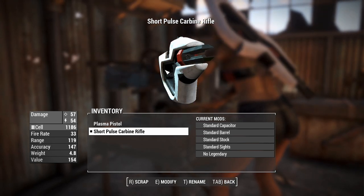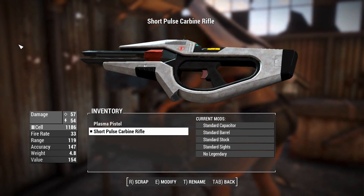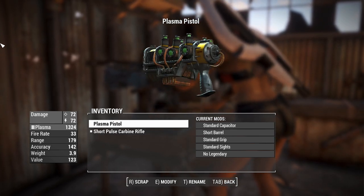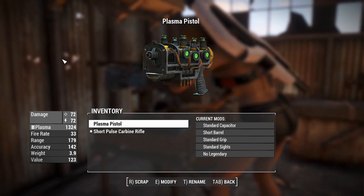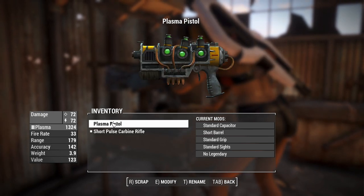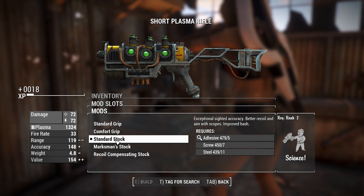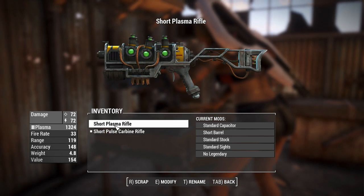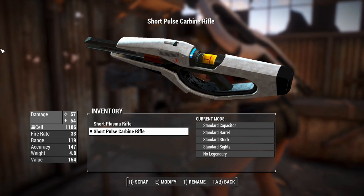It's kind of like your plasma gun of the Institute variety, and we're doing 57 and 54 ballistic and energy damage, respectively, on this. Giving this a quick comparison to a plasma pistol, the pre-war thing is more powerful. It's par for the course here, but we're not going to be getting amazing damage out of this thing. If I change that to a rifleman-based thing just so the range isn't going to be massive, they're basically the same now — so we're missing out on quite a lot of damage. But we are using the fusion cells, as you can see — they're loaded into the back.